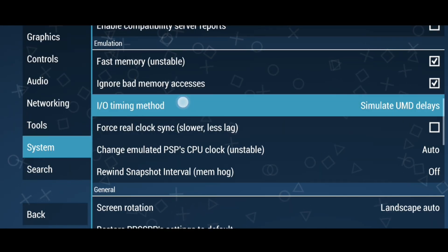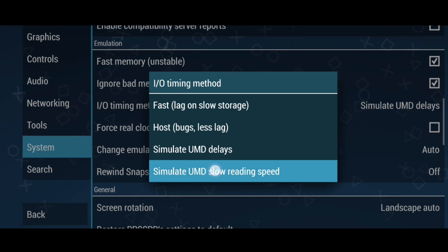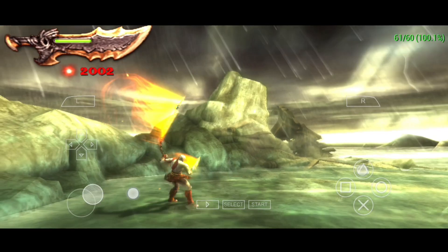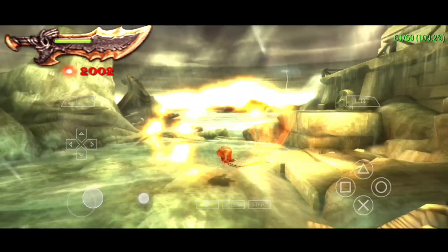Next up we have a fourth new option and timing method: simulate UMD slow reading speed. I have not done testing yet, but when I do, I will let you know if I found it useful. That's all I got for this video — if you think I missed something, do let me know in the comments.